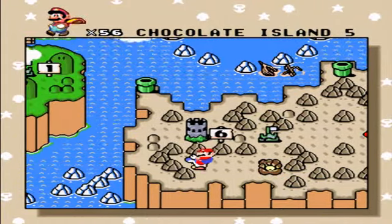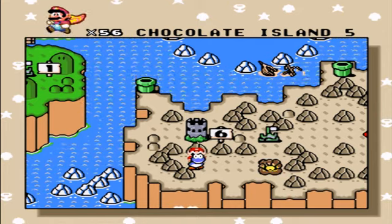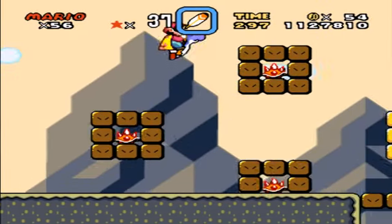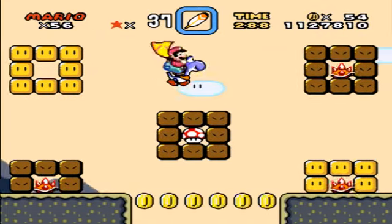The next one — I think I remember there's enemies inside blocks, donut-shaped blocks in the sky, and there's a power block that you can hit in order to get those enemies out. Let's see if I'm right about this. Yeah, I'm right — donut-shaped blocks with enemies inside. I'm not gonna bother getting those. I'm just gonna head straight for the exit.